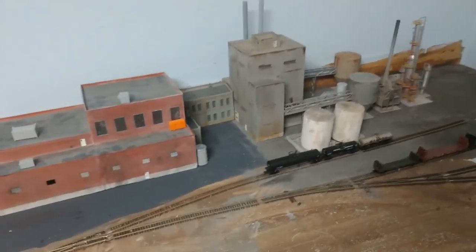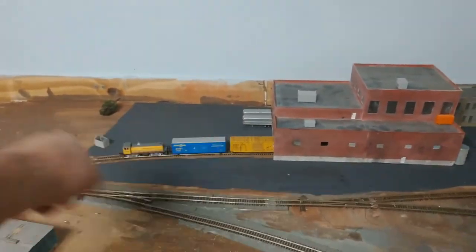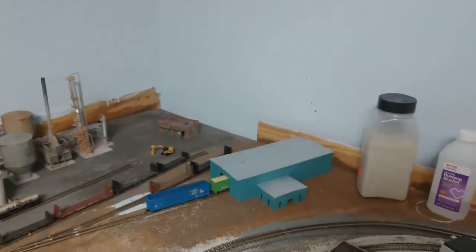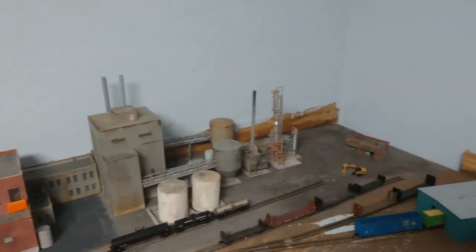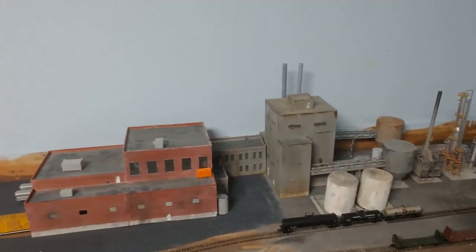This is going to be like an interchange - you can stop stuff here, the switcher in the back can come pick it up and put it in there, then they can pick up stuff here and put it in the other track, and then the other switcher from up here can pick it up. I've got some more details to put in there. As I add more things, I'll add some vehicles and some more weathering on this building.